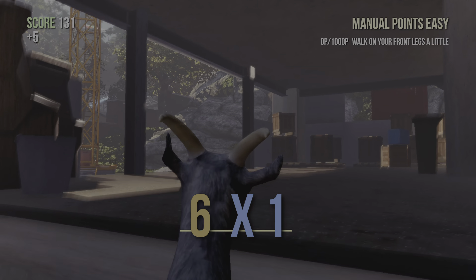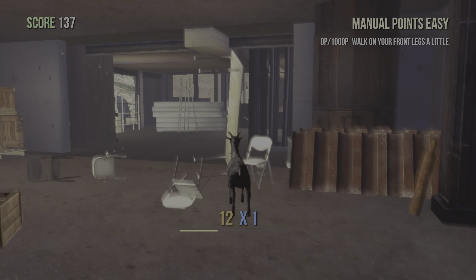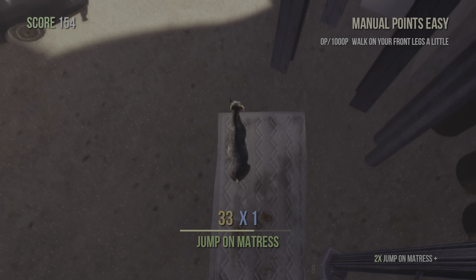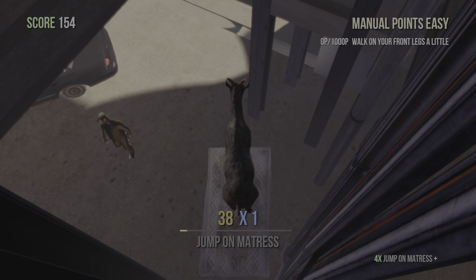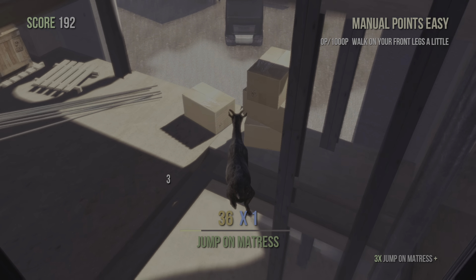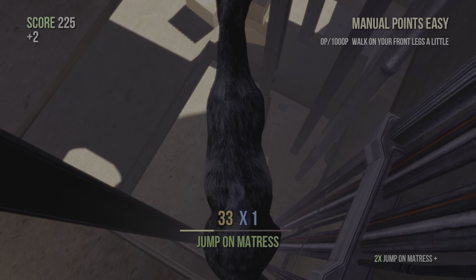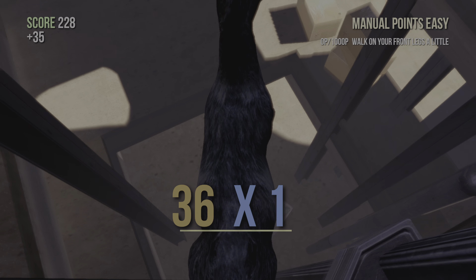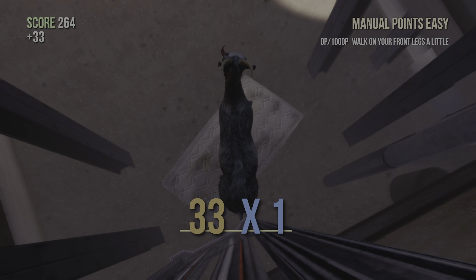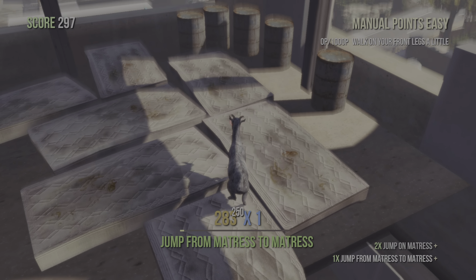Like if you want to see more Goat Simulator — how the hell do I get up here? Oh yeah, the mattress. You want to get to the floor with the mattresses, which you have to wait a very long time to get to. Come on, next jump. That's more likely.